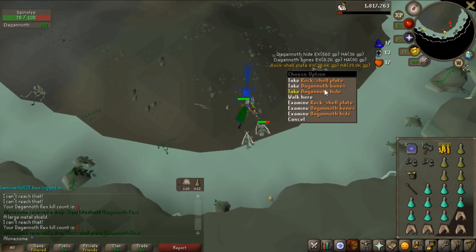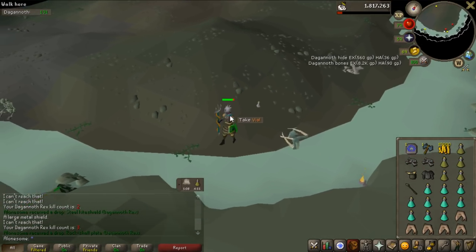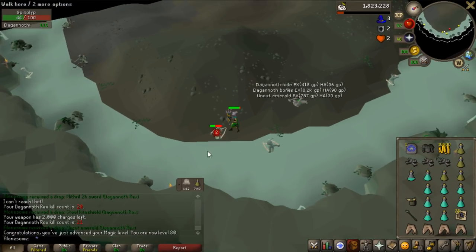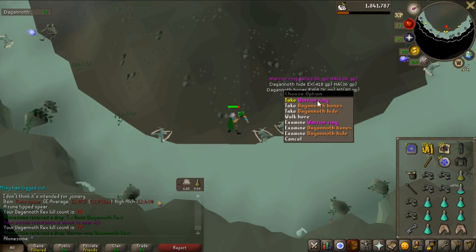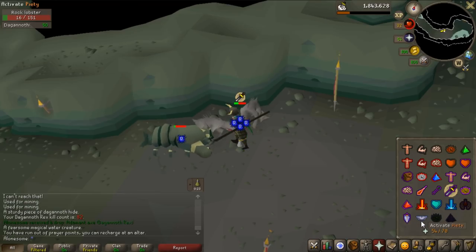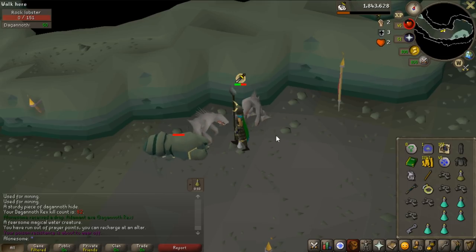After 3 kills I get a rock shell plate - one of the rare drops. It's only worth about 40k but it's a drop. I also got 80 magic - now all my combat stats except prayer are 80. After 21 kills no ring yet, which is obviously expected. Got rock shell legs too, worth 38k. After 77 kills I get my first ring drop - unfortunately it's a warrior ring, only 63k compared to a 3 million berserker ring. I realized I didn't really need piety for Rex safespot, but it's great for slayer in general so no regrets. At 82 kill count I accidentally aggroed another Dagannoth King so I'm ending the trip here.